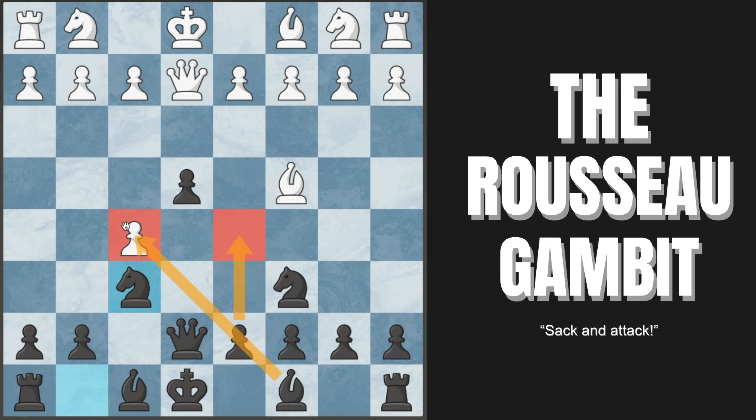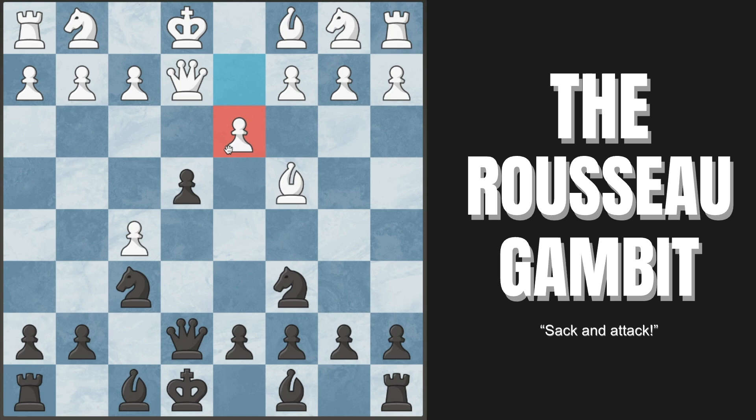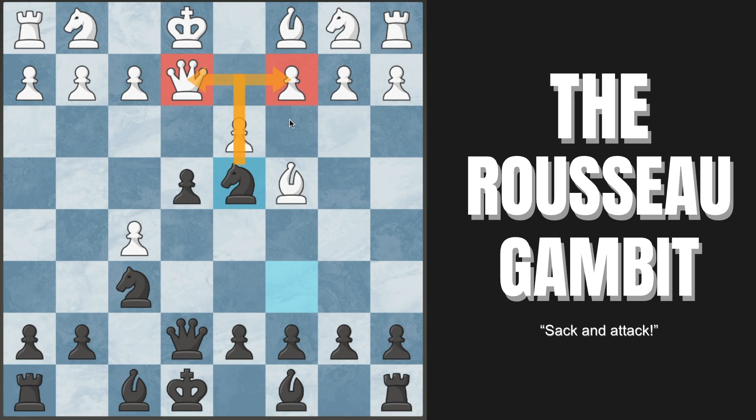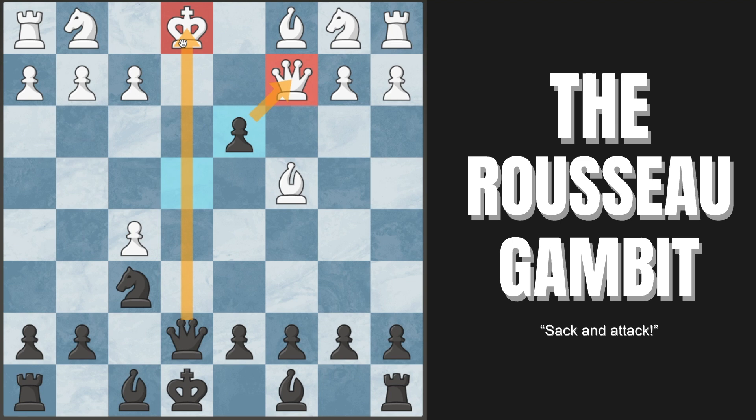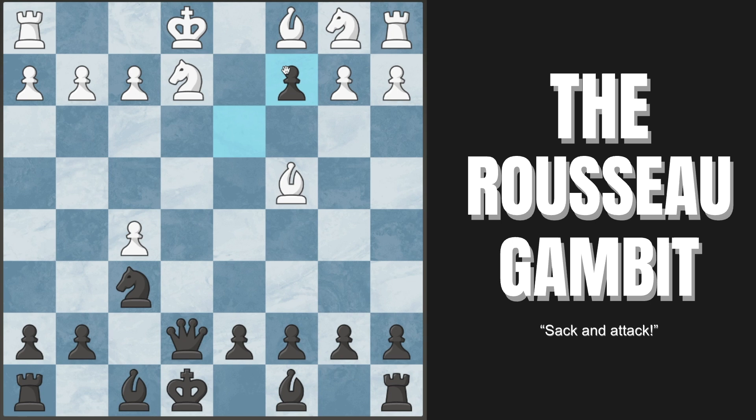White can make a massive blunder here with pawn to d3, trying to attack our pawn — the most common move, but it already loses. Knight to d4 attacks their queen and the c2 pawn; it must drop back, say to d1, and we simply take. After they capture, we take their pawn, their queen is attacked, and we unleash a discovered check. If they block, we capture their queen and are up a ton of material — completely winning.